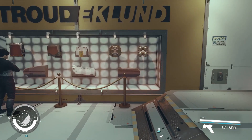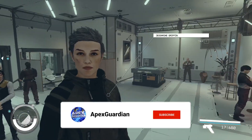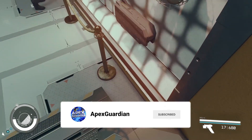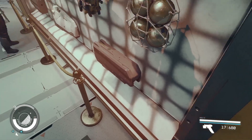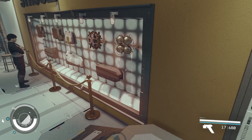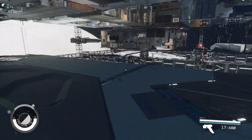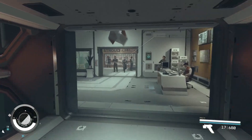I recommend dropping a quick save, just in case — when doing any bugs or glitches, you don't want to lose your entire game or all your progress. So this wall is actually not really here — you can walk through it. You just have to line yourself up and very carefully walk through it.